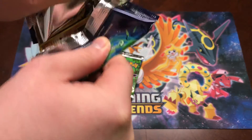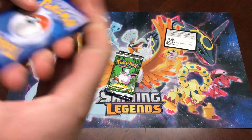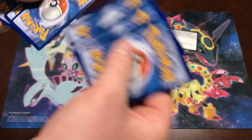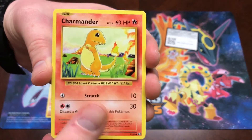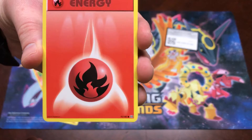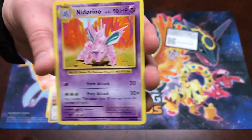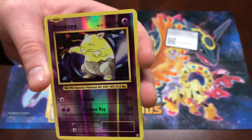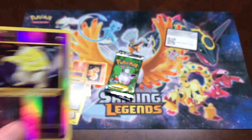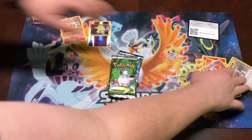All right, starting with Evolutions. It's only three cards because it's Evolutions. Ready for this? Diglett, Charmeleon, Voltorb, a fire energy — it's lit — full art Pikachu, Super Potion, a Knitterino, Professor Oak's Hint, a Drowsy, and an Arcanine. All right, first edition — let me put these over to the side.